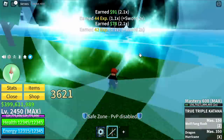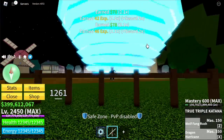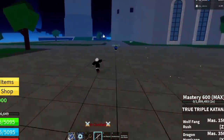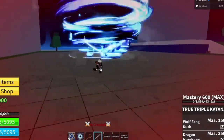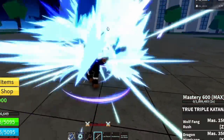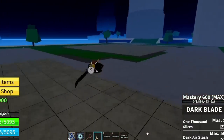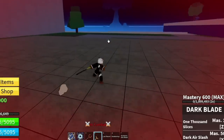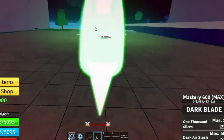Next up, the True Triple Katana. First up, we have Wolf Fang Rush, and next is Dragon Hurricane. For the reworked version: Wolf Fang Rush looks good, and the Hurricane also looks great. You can hold the Z skill — if you launch forward, same damage. And the exit is the Dark Air Slash.